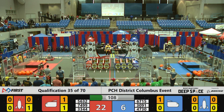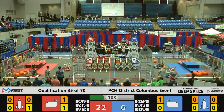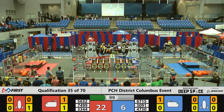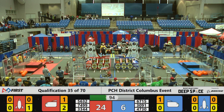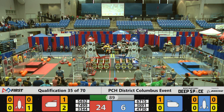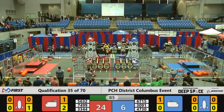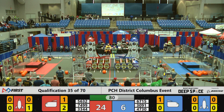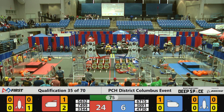Team 7499 is trying to box out team 4730 from scoring on the cargo ship. Meanwhile on the red side, team 5632 is attempting to place another hatch panel and successfully does so at the front of their cargo ship. Team 3344 is trying to follow up with a cargo pod into their cargo ship. 85 seconds left in this match, 24-6, but still anyone's game as 7499 is playing some killer defense over on the blue side.